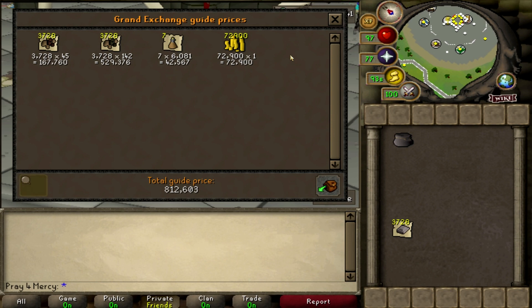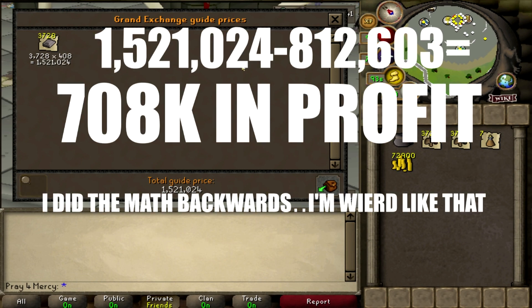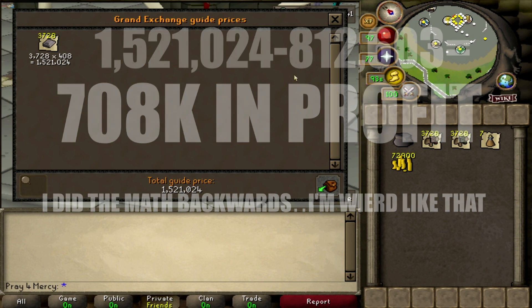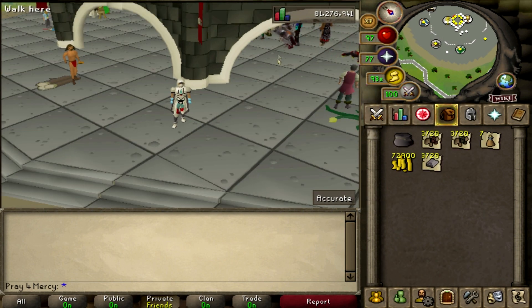In total that's 812k that I spent to make these steel bars. So for profit: one solid hour, 3,728 steel bars equals 1.5 to 1 mil in revenue. You subtract 812k from that, which equals roughly 708k profit in one solid hour of doing Blast Furnace. That's actually pretty impressive.